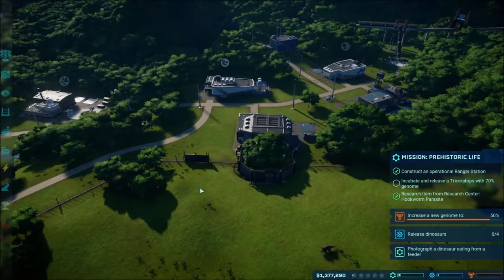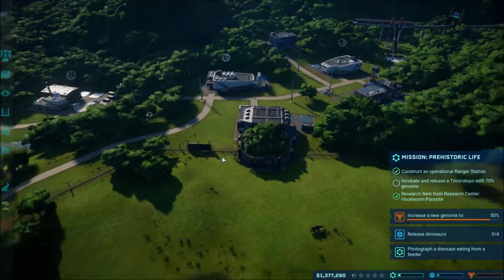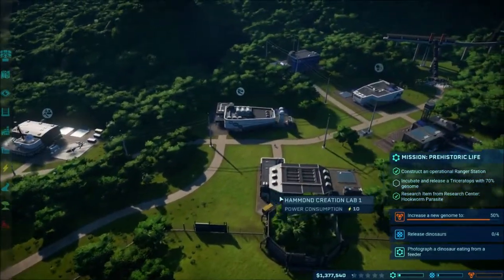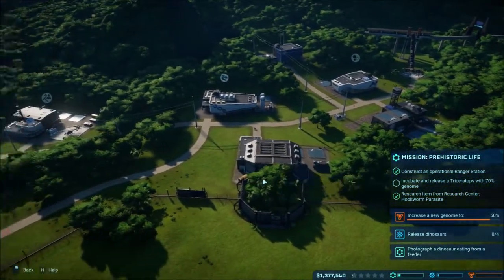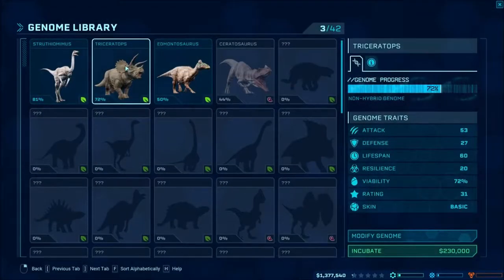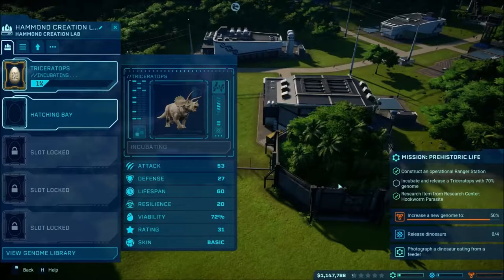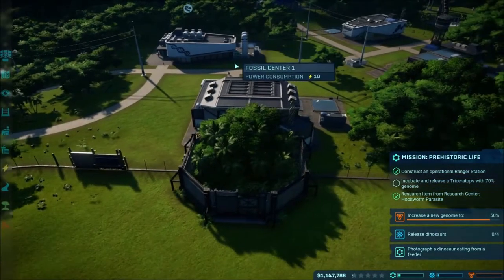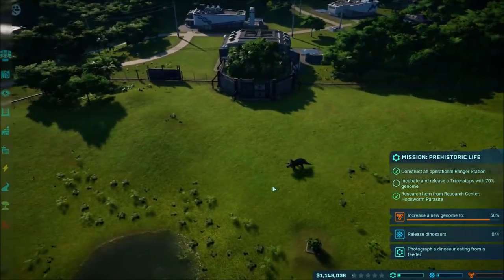What is up guys, Austin Richo here back again playing Jurassic World Evolution, continuing with building our park. Of course, this is our very first park and we finally got the Triceratops genome higher than 70%, which we need for the next stage. That's what we were working on last time. We're back here playing Jurassic World Evolution and I'm super excited, having so much fun.